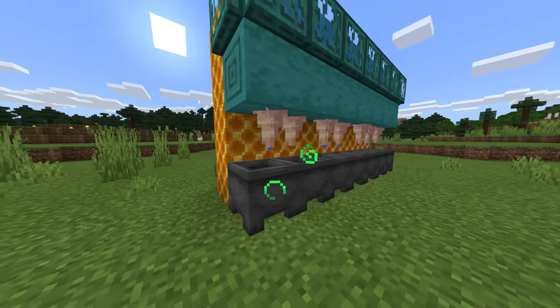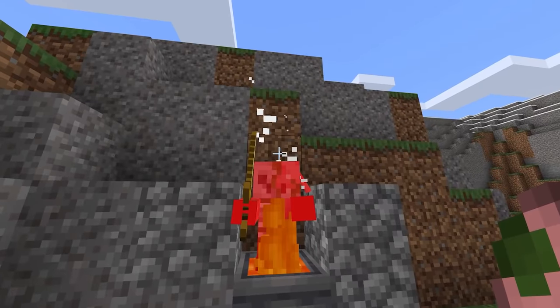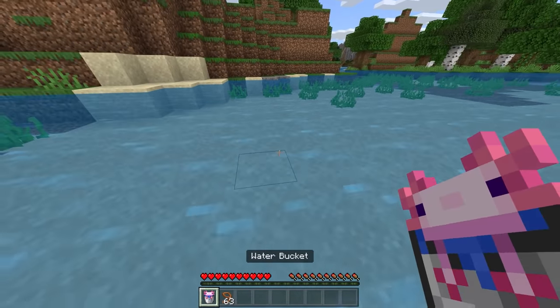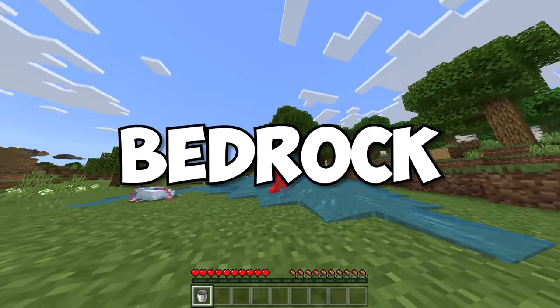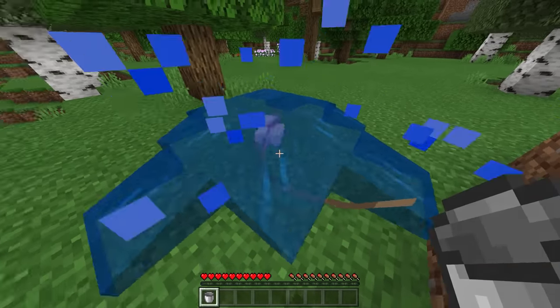Number twenty-two. On this show we've talked plenty about the quirks and idiosyncrasies you can find in Bedrock, and with the 1.17 update came a slew of new ones. Take a look at this axolotl: if you tie it up with a lead and then pick it up with a water bucket, when you place it back down it'll still have that leash attached. The reason is that in Bedrock, all of the NBT data is saved when you put the mob inside the container. So if you need another inventory slot, this is one way to bury the lead.